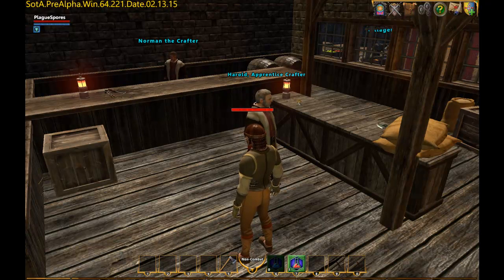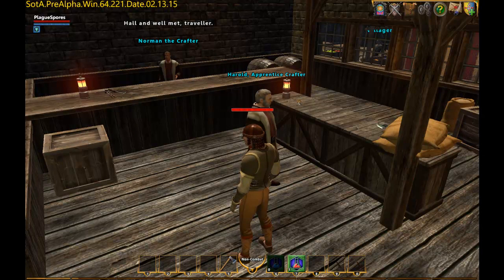We are back in Owl's Head with a little bit of gold, and we're looking to buy some recipes from the vendors. They've set up all the different recipes for crafting right now. I was thinking about what kind of recipe I want to start with, and since the price of armor here is so cheap instead of repairing, I was thinking to make myself feel more like old school Ultima Online, I was going to try to make a bag or two.